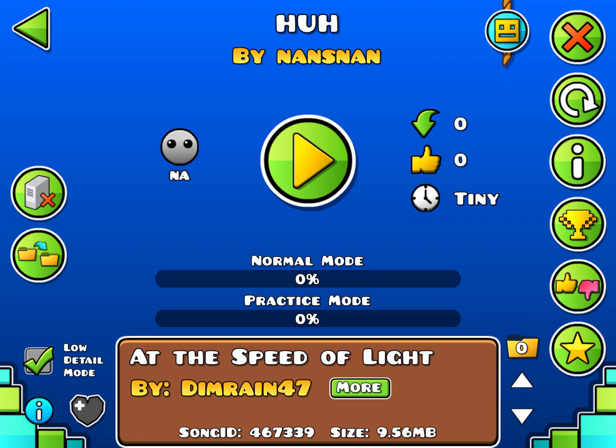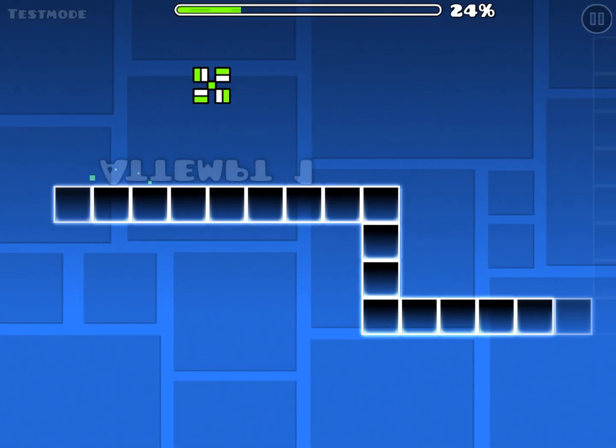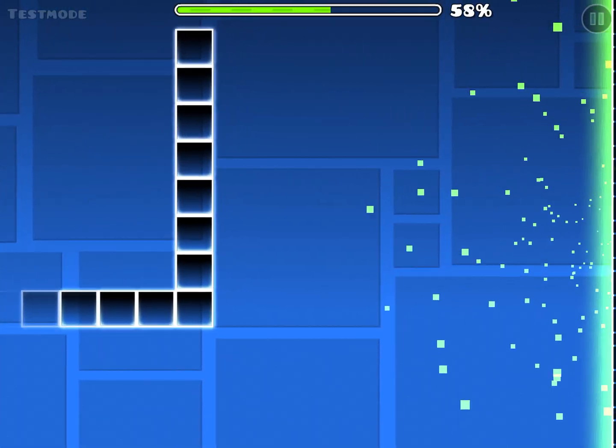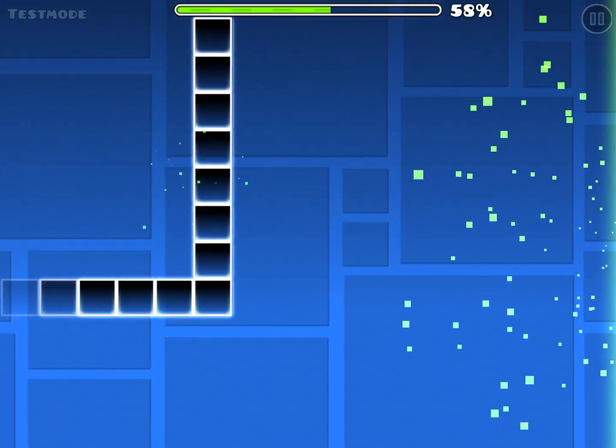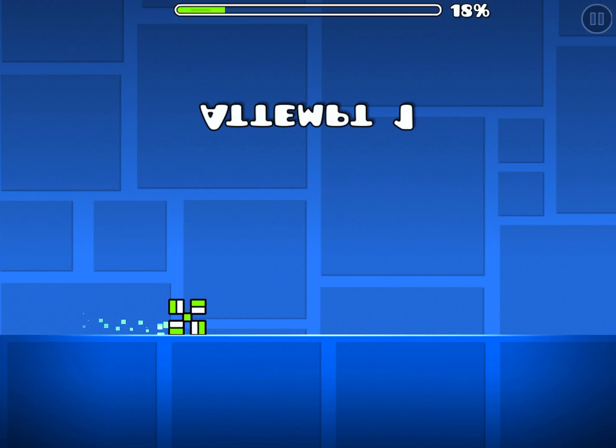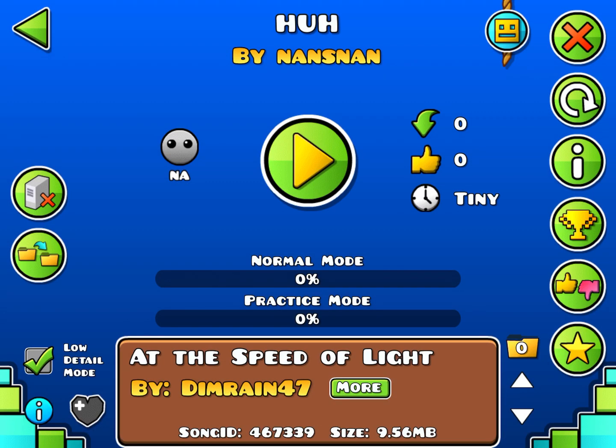That's just a quick video on how to verify your level even when you have a start position in it. It does not require any hacks — you are not hacking doing this, this is not a hack. Your level is possible, you just need to select low detail. It's just a simple way to do it. I hope you enjoyed — thanks for watching and see ya.